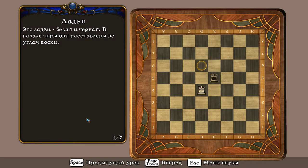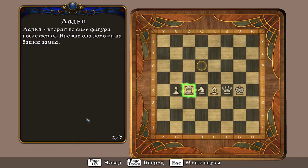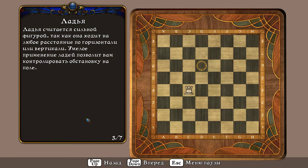Это ладьи – белые и чёрные. В начале игры они расставлены по углам доски. Ладья – вторая по силе фигура после ферзя. Внешне она похожа на башню замка.